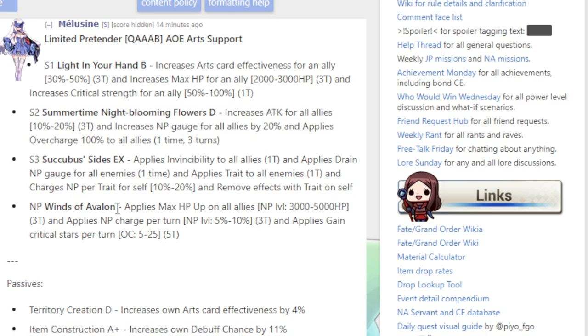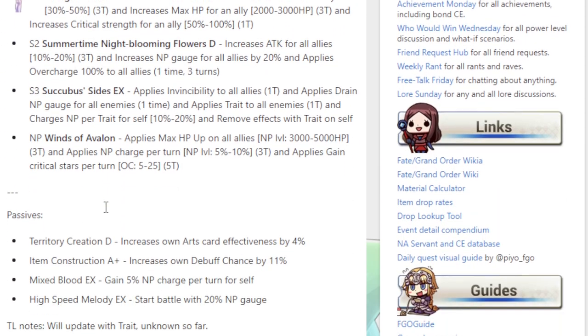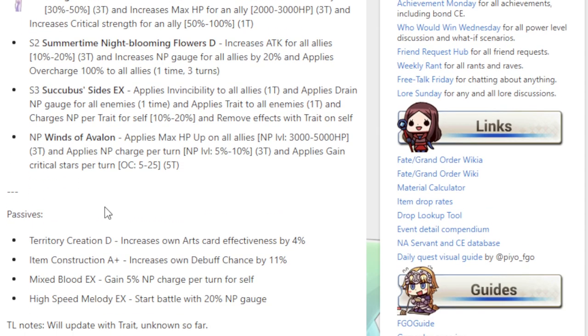The Noble Phantasm: applies max HP up on all allies, applies NP charge per turn 5% to 10% for 3 turns, and applies gains crit stars per turn 5 to 25, depending on the level of overcharge I would assume. Passives — this is where she gets crazy and why she probably powercreeps him in a lot of ways: Territory Creation D increases her own arts card effectiveness by 4%, Item Construction A+ increases her own debuff chance by 11%, Mixed Blood EX grants 5% NP charge per turn for self, High Speed Melody EX starts battle with 20% NP gauge. She's kind of crazy. She is another arts buffer.